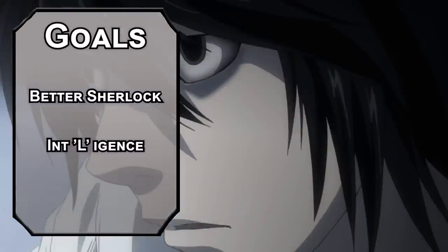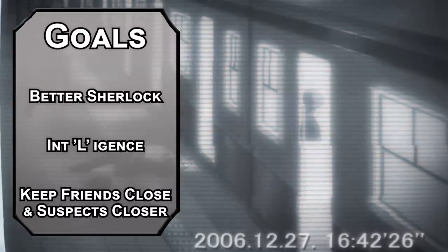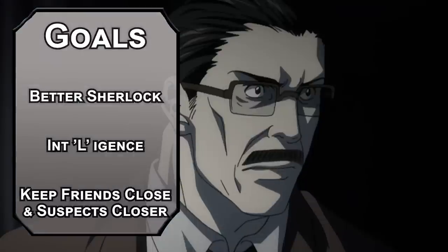Next, we need surveillance, so we don't have to leave our room to do detective things. Finally, we need to befriend the enemy, or at least the guy you're pretty sure is the enemy — like, 90% sure.